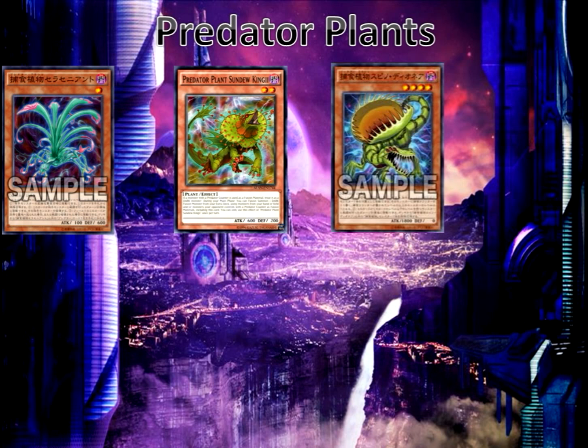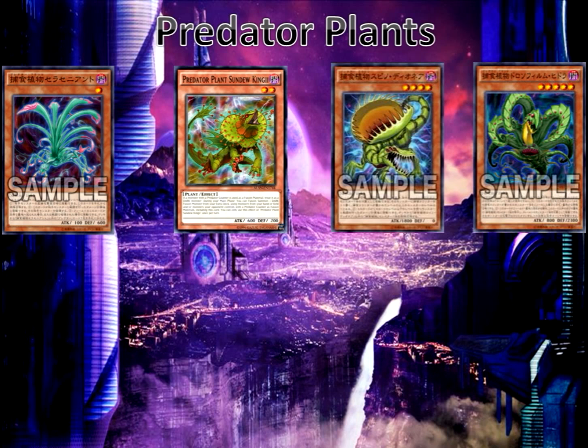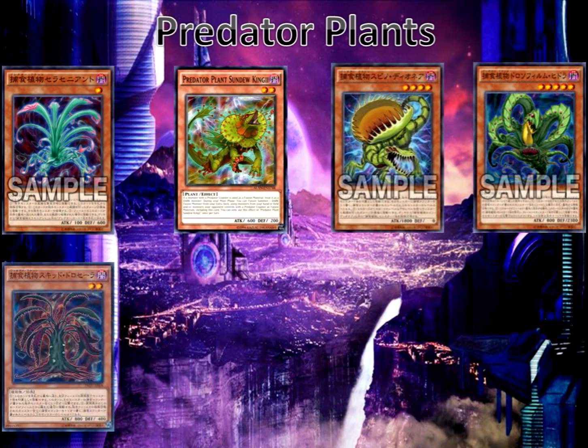If Spino battles a monster with a level less than or equal to its own, you get to special summon 1 Predator Plant monster from your deck except itself. Predator Plant Hydra, level 5: if this card is in your hand or graveyard, you can special summon it by treating 1 monster on the field with a Predator Counter as a tribute — basically like a Kaiju but a bit more complicated. Also, if this card is on the field or graveyard during either player's turn, you can banish another Predator Plant monster from your graveyard to decrease the attack of 1 monster on the field by 500 points permanently. Predator Plant Squid, level 2: discard it from your hand to target 1 face-up monster you control — it can attack all monsters your opponent controls with Predator Counters. Also, if this face-up card leaves the field, you place 1 Predator Counter on every special summoned monster your opponent controls. This effect doesn't target unlike Spino, so you can hit stuff that can't be targeted, like Chaos Max Dragon — just tribute it with Hydra or fuse it with Sundew.